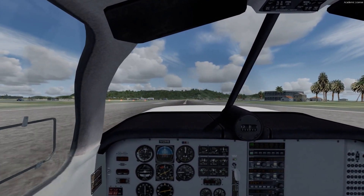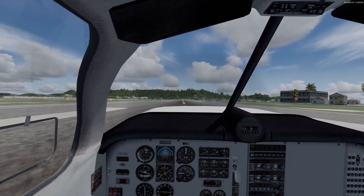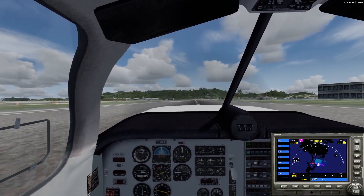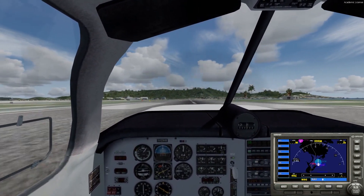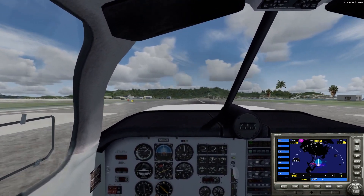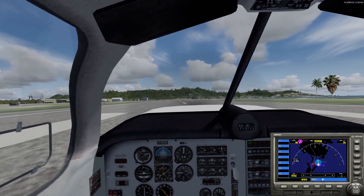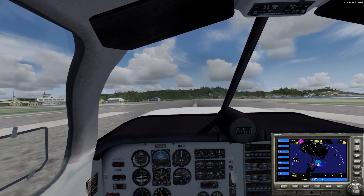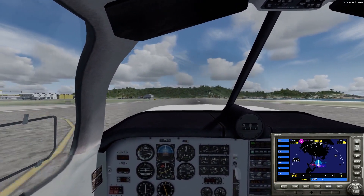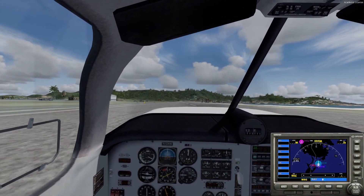I'm still getting used to the Mooney Bravo, so I'm going to be purchasing some add-ons. This is the other main thing I wanted to talk about because as well as the sim performing well, I actually want it to look good as well. At the minute we're dealing with stock textures and stuff, so I have a list of things I'm definitely going to be purchasing — I may as well just get them all at once. FTX Global is the main thing I've really needed; it will make everything look a hell of a lot better.